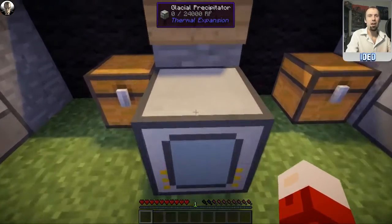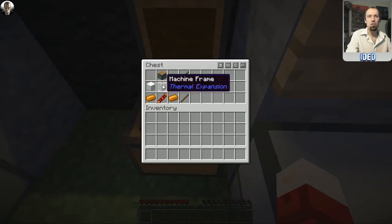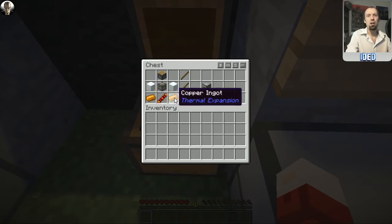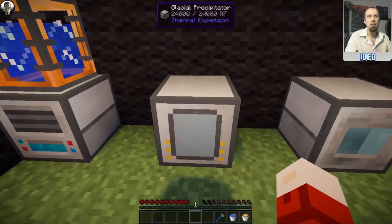Next up is the glacial precipitator. It has a UI with selections at the top, an output slot, a water storage area, an electricity slot, and a capacitor slot. To make one you'll need a machine frame in the direct center, a piston directly above, a redstone reception coil directly below, a piece of snow on either side, and copper ingots in the bottom corners. That'll give you one glacial precipitator.